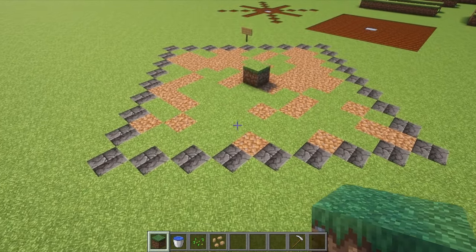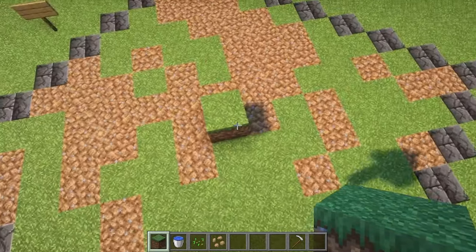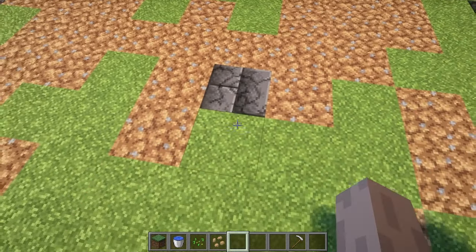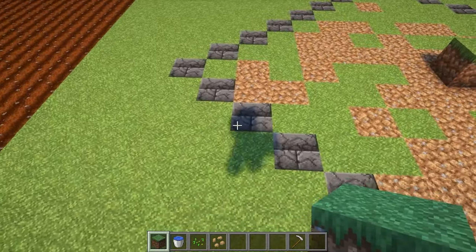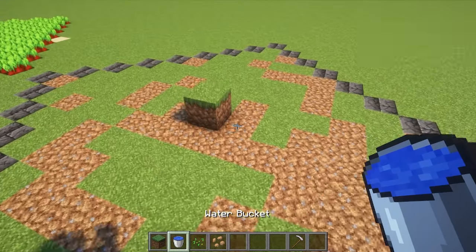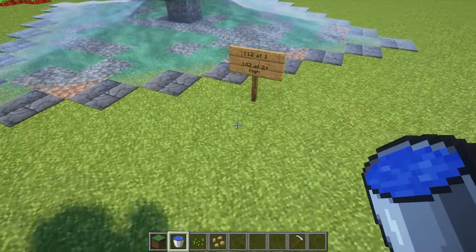One block higher, you can get one more block out of the water. Going two or three blocks higher doesn't add any more. So that goes from 112 square blocks to 142 if you drop your water bucket one square higher. Pop one more block in the middle, throw some water on top of it, and we're at 142 — that will really maximize your ability to harvest in the area.